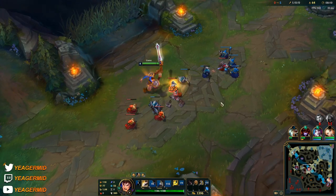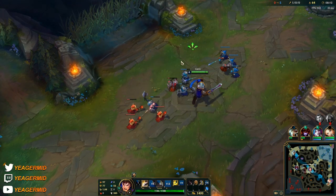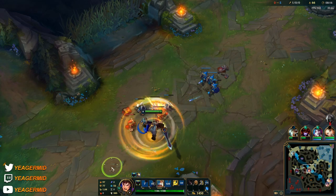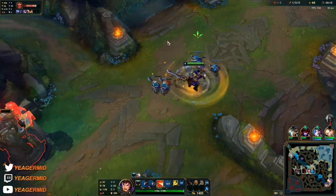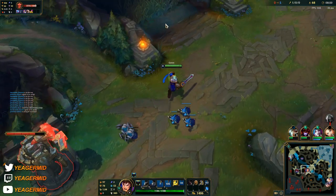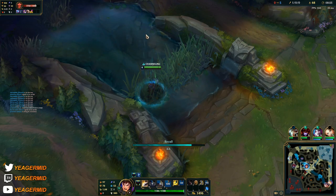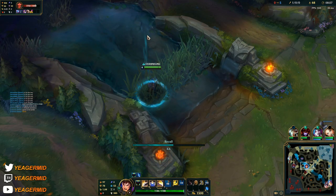There is no counterplay — this is how we want to counter Zed. This is how we counter him and this is how they cannot do anything at all, if you play it right. It's also really hard to mess up on Garen because of how simple he is. I'm going for the AD build, not the bruiser. If you go for the bruiser, the lane is even easier and even harder for Zed to play.